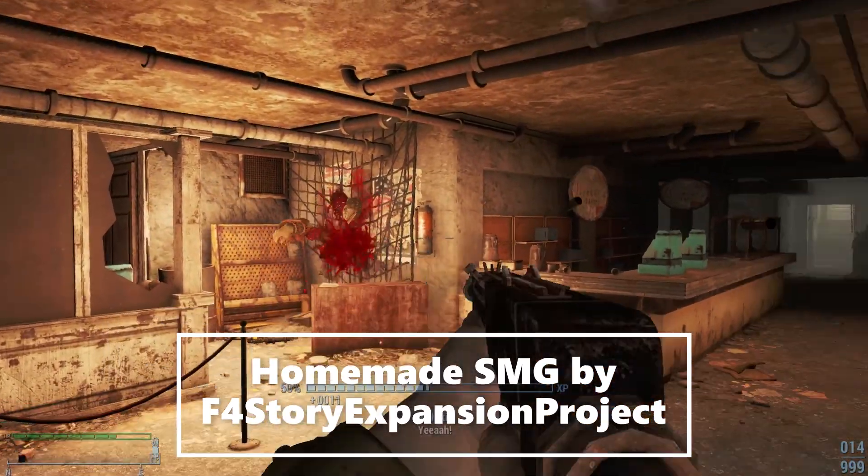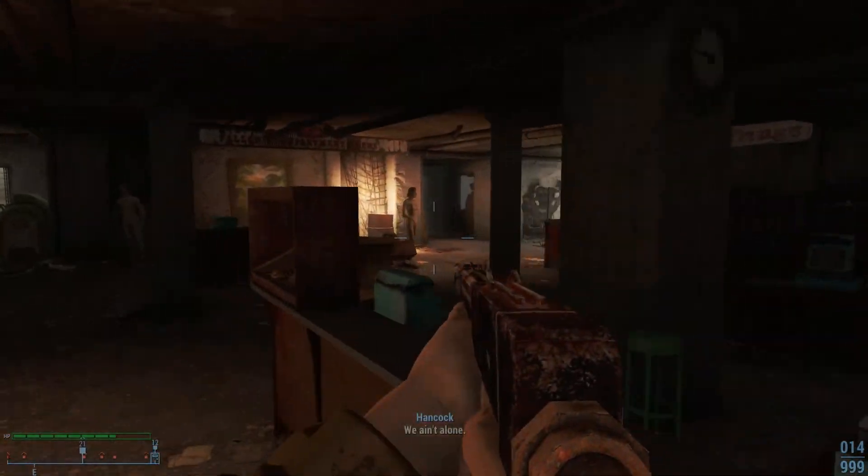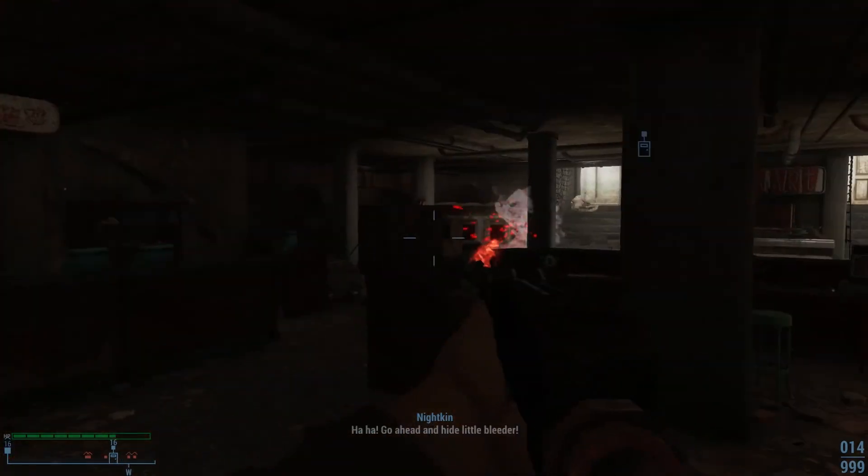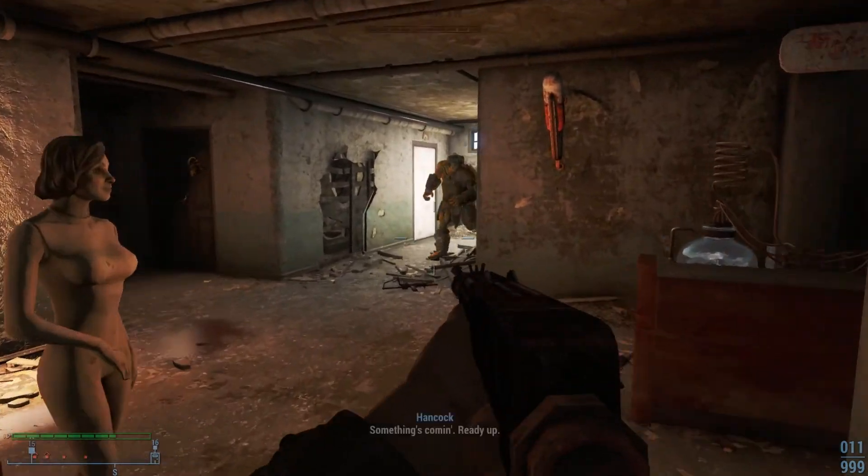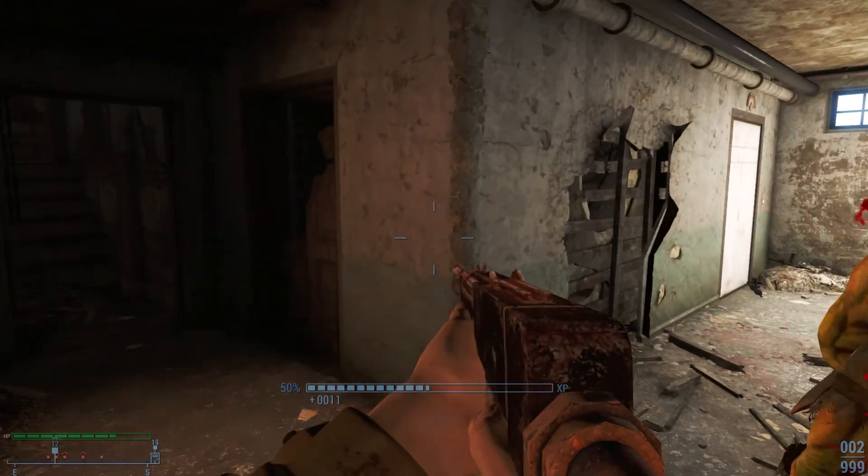Last but not least is the Homemade Submachine Gun by the Fallout 4 Story Expansion Project. The Homemade SMG has the following attachments: 7 receivers, 7 stocks, 6 mags, 6 barrels, 6 grips, 2 muzzles, and 6 sights.